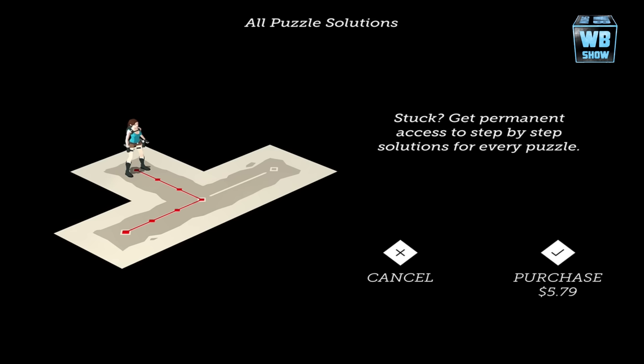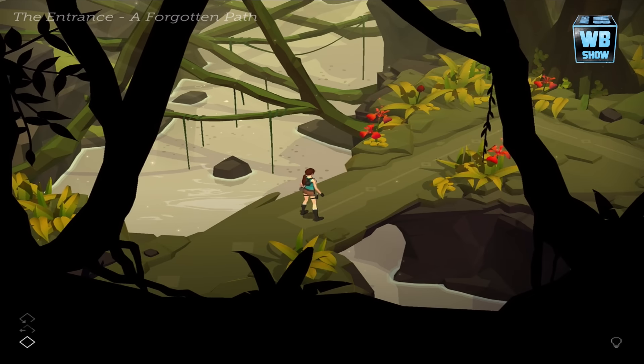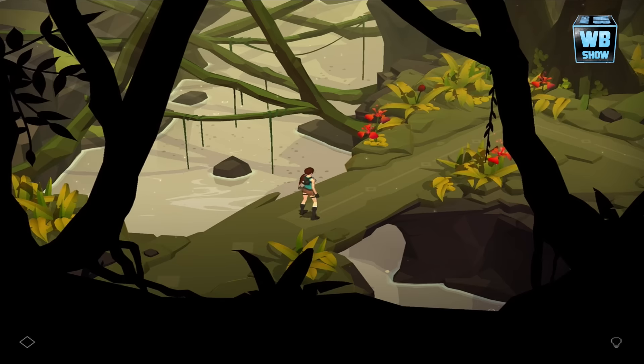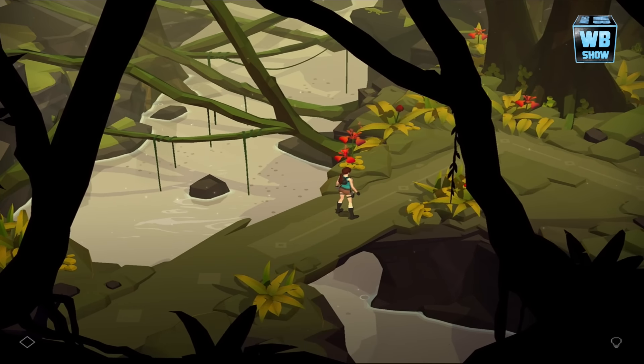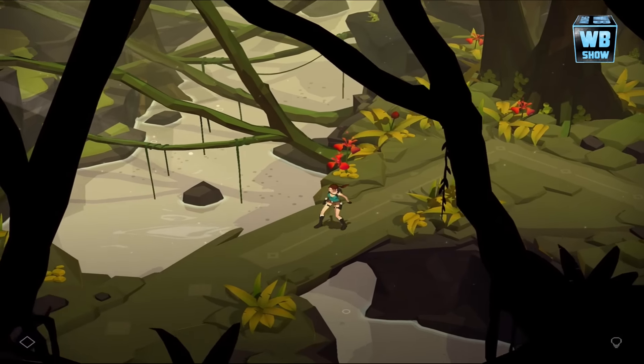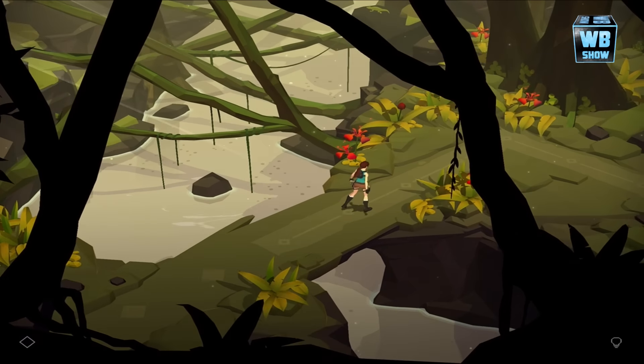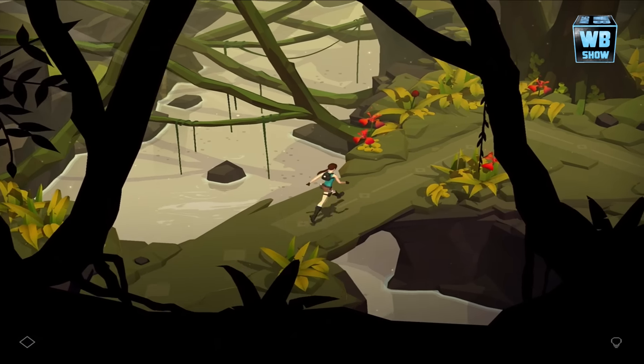All puzzle solutions — let's cancel that for now. Let's tap this thing. Yeah, I'm a bit lost. Oh okay, you're supposed to drag it. We got it. She rolls around. One of the things I'd like to see is a bit of zoom. The scenery looks good. I don't know if I'm supposed to jump here.